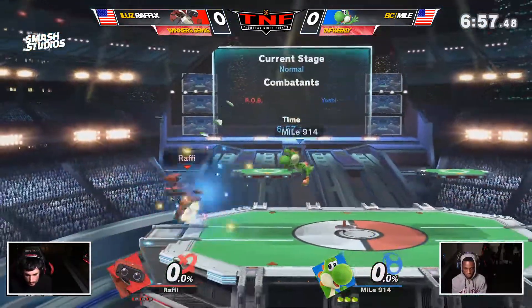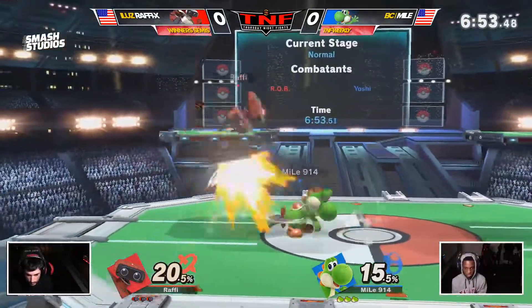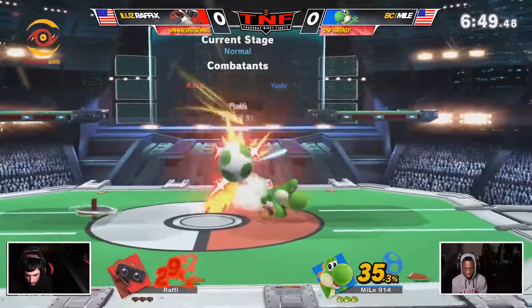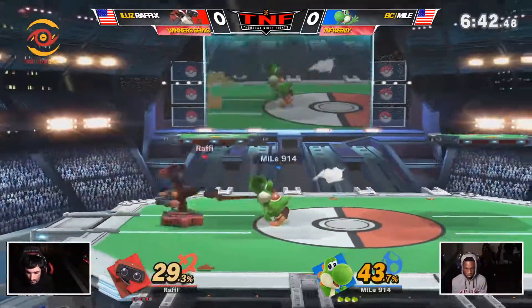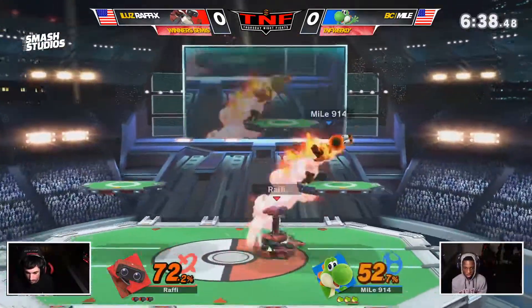So here we go, we're starting on PS2, and it is going to be Rob against the Yoshi. Raffi, good spacing on that Nair — he's fading away to dodge Yoshi's hitbox, and then comes back in with the back end of the Nair. And that's the kind of thing you see with Raffi; he's played Rob for like 10 years at this point.